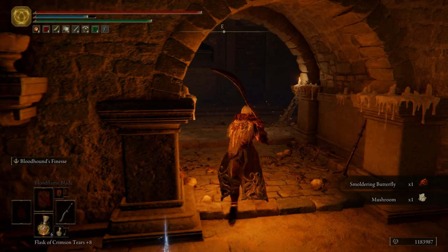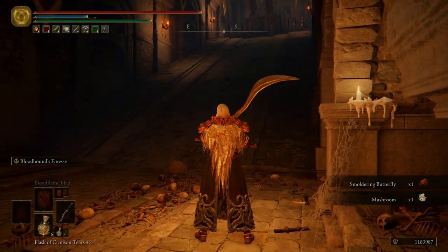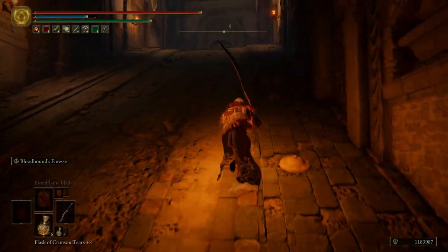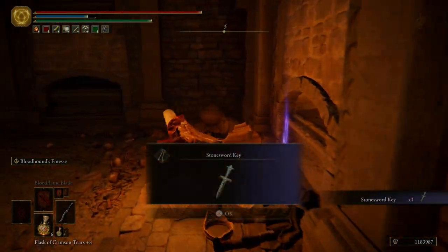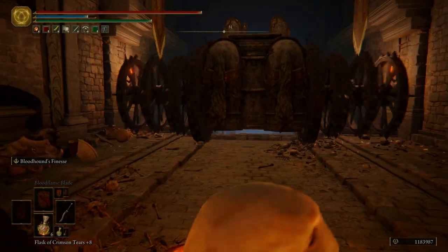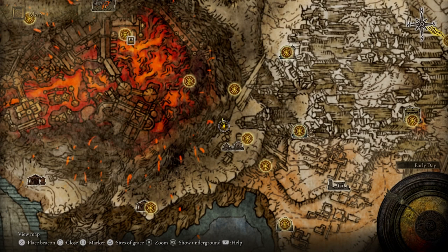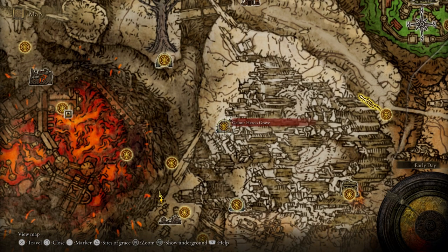This thing is pathing back and forth — it's a very short path. It's going to go that way, and then just run, do not stop. Grab this Stone Sword Key and then hug the wall — you want to be facing the wall. If you don't, you're going to get hit by the Chariot, which may cause a death. And if you have a lot of runes on you, that's not going to be very fun.